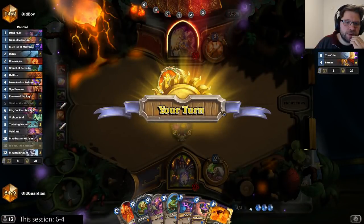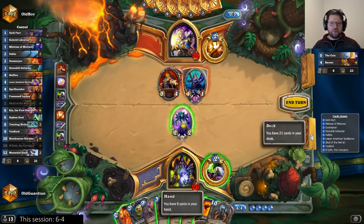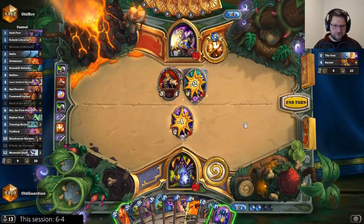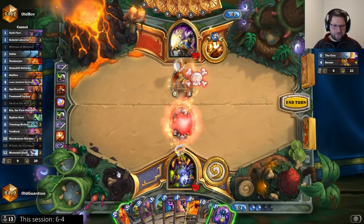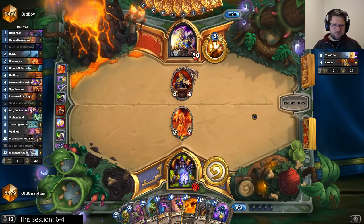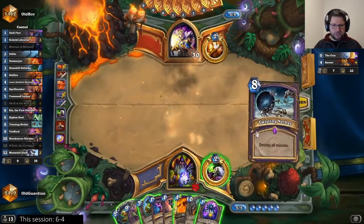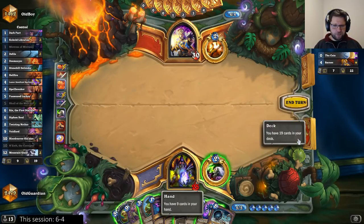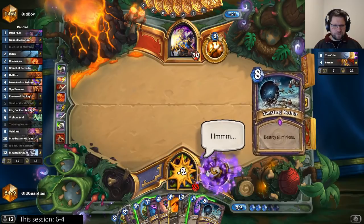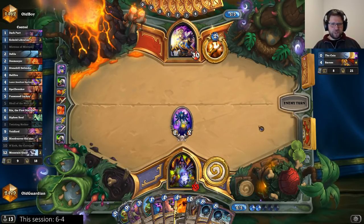It's a Big Priest with Coin and Barnes on turn 3. I have to burn the Big Priest's deck — I can't use the Skull, I need to burn the deck. I'll try with the Doomsayer to slow him down a little bit, so he can't resurrect the minion this turn. He has to use Shadow Word: Pain to kill this. But now I really have to find Rin — that's my win condition in this matchup, not the Skull.